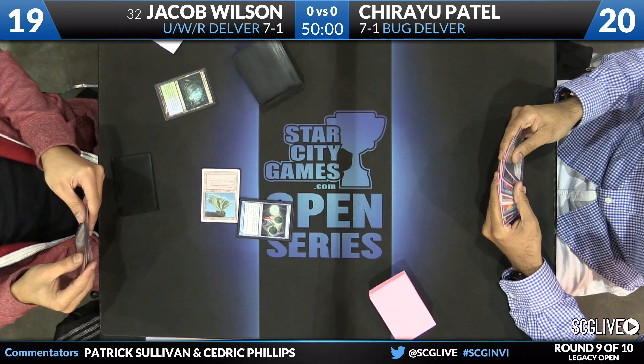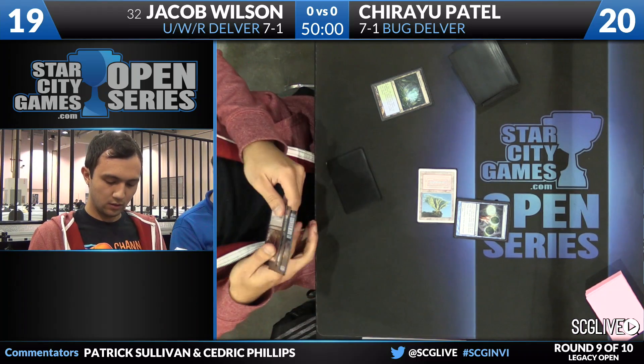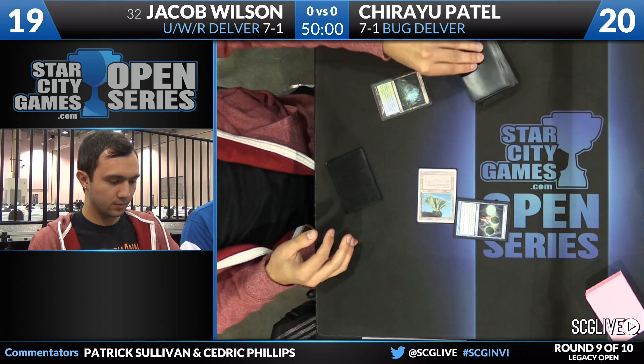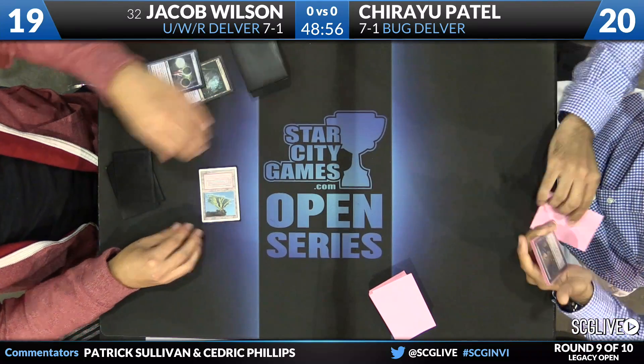Here's a Ponder for Wilson. Looks like three pretty good cards — he's got a Brainstorm, a Lightning Bolt, and a Grim Lavamancer. He's going to keep with the Ponder and pass the turn back over to Patel, who will draw a card.